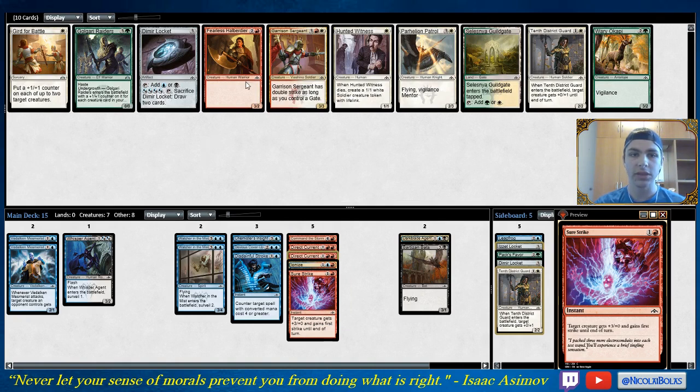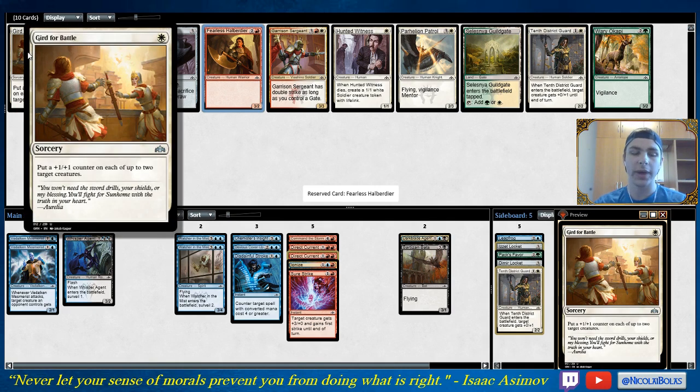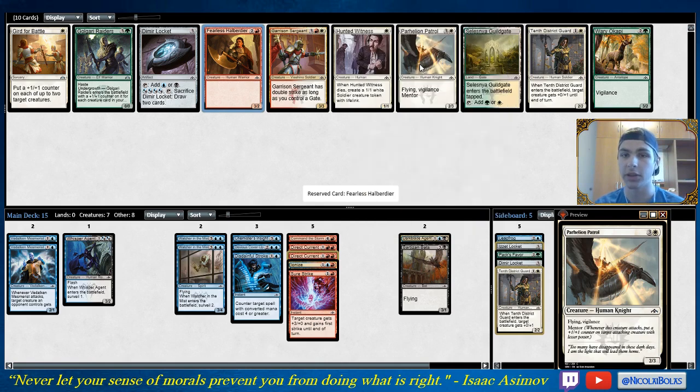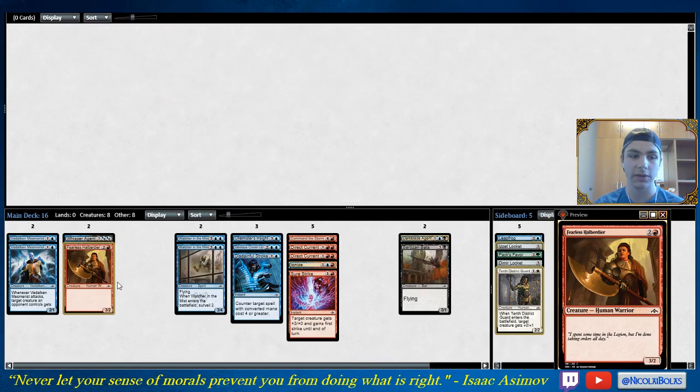This pack is pretty empty, but I'll take the Fearless Albatross — it's the only card I could consider playing. The best card in this pack is probably Gird for Battle, which is quite nice in super aggressive decks — you can buff up two things, get through with your smaller creatures. If you have a 2/2 in play and they have a 3/3, the 2/2 is pretty irrelevant, but with Gird for Battle you get the counter onto the 2/2 so it can trade, and you have another creature that's a little bigger too. It can also buff up cards like Parhelion Patrol. But we're going to take the Fearless Albatross.